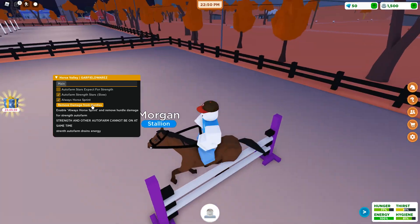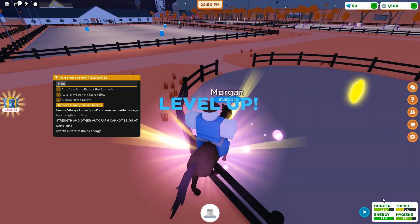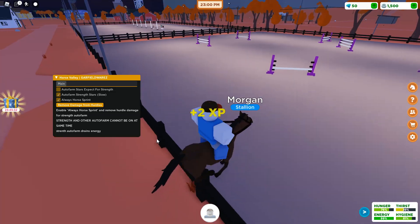You can see I'm taking damage right now. You can just click this button — 'remove damage from hurdles' — and it's gonna prevent you from taking damage. You can keep doing this pretty much indefinitely. It does use energy, which isn't too big of a deal.